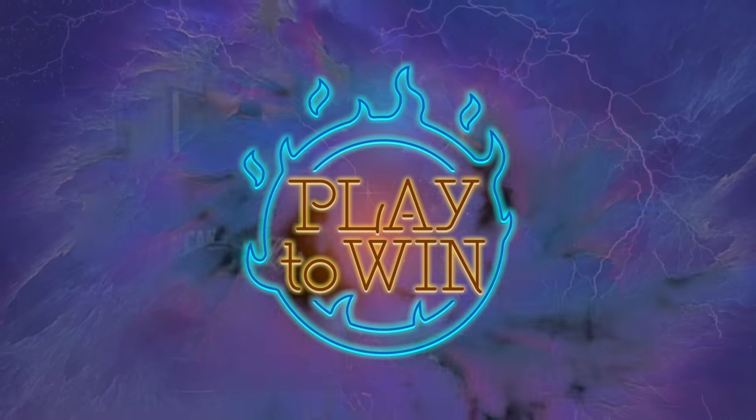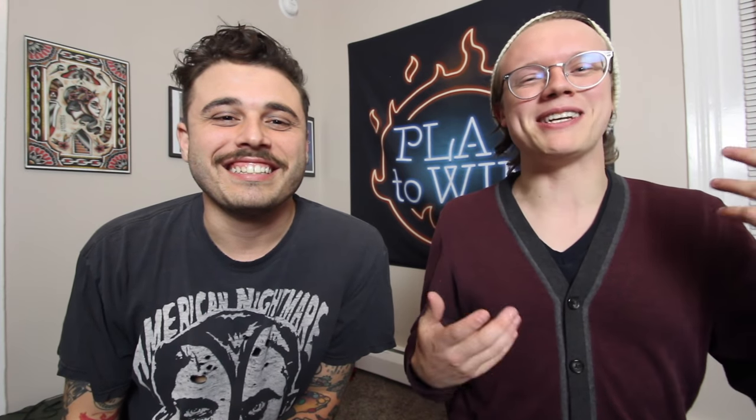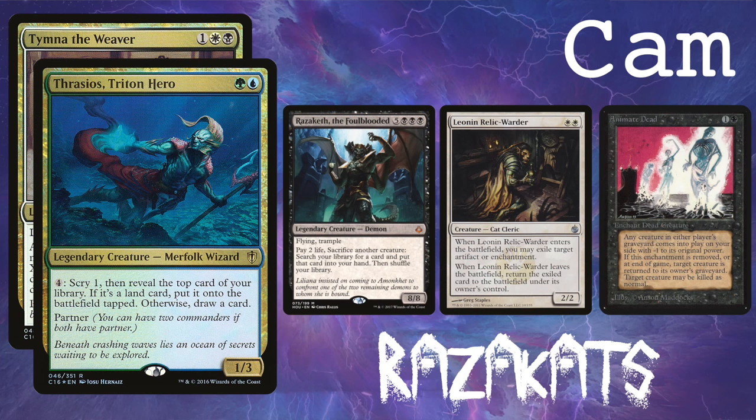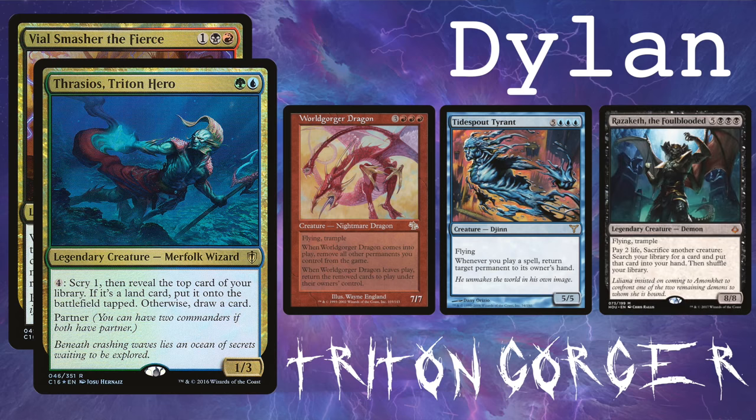This week is Halloween! Welcome to Play to Win, where we play to win. I'm Dylan, and I'm Cameron. This week for Halloween, we are revisiting the age-old question: which graveyard deck is best in CEDH? So this time we have Muldrotha Midrange, Anya Madness, Razziketz — an old classic — and I'm also playing my own version of a Reanimator deck, kind of based off of Razziketz, but I'm calling it Triton Gorger because it uses Worldgorger Dragon in a Thrasios shell, also being able to win off of Razziketz and Tidespawn Tyrant.